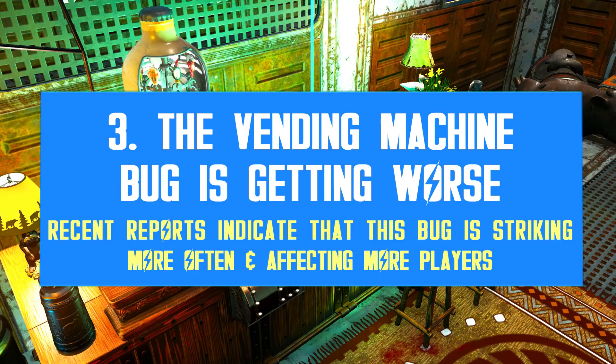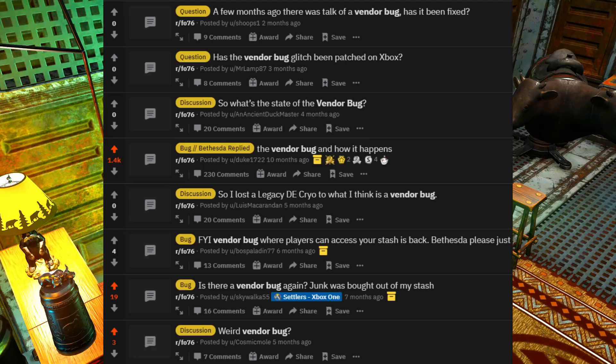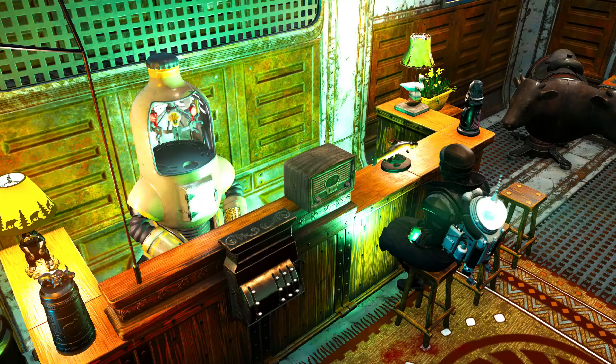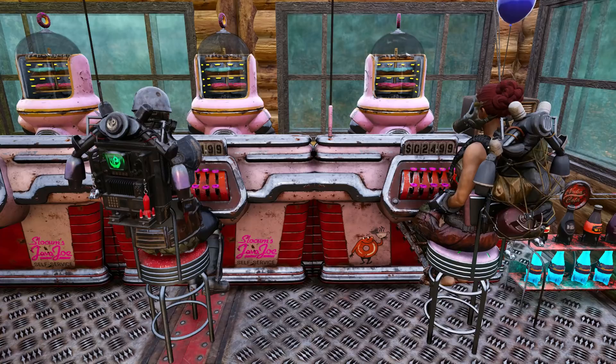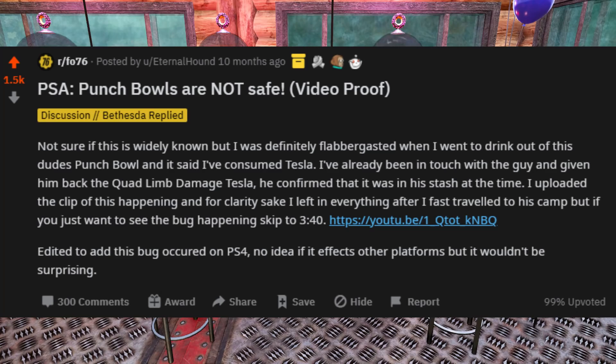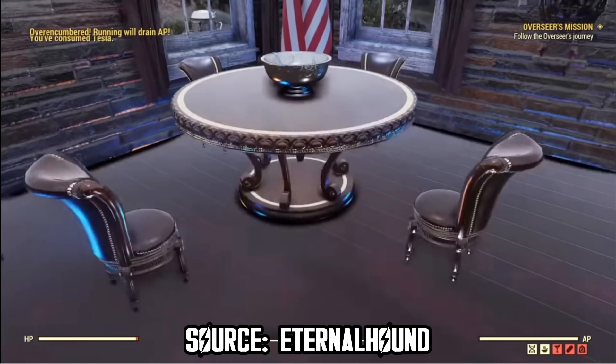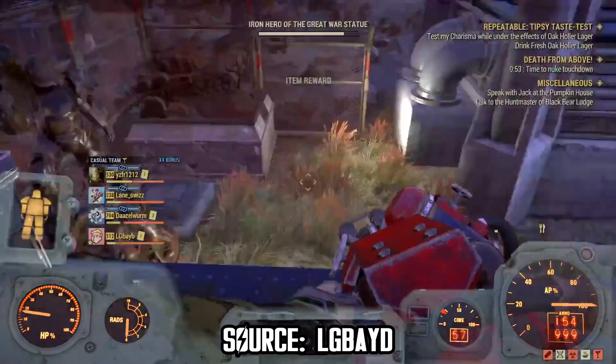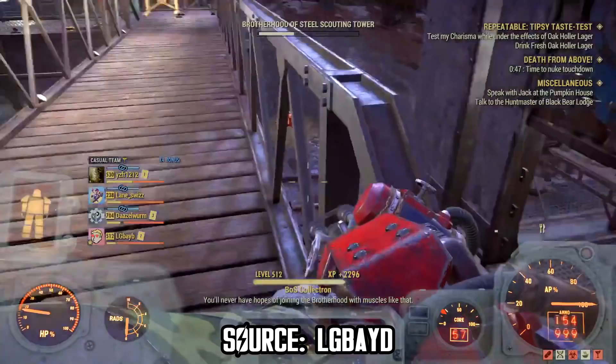Let's move away from the PTS now and focus on something quite concerning: the ongoing vendor bug. I know some of you are very skeptical about the existence of this bug, but with dozens and dozens of reports every month, I find it hard to believe it doesn't exist. This is a very old issue — Bethesda even disabled player vendors for a while when they were trying to fix one of the major bugs back then. The ongoing bug is also about pulling random stashed items into the player vendor. It can select any item in your stash and add it for sale, normally for one cap or no price at all, just like the footage you can see here.